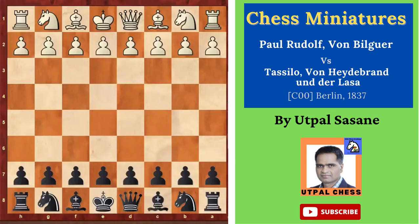We are seeing the game between Paul Rudolph von Bill Guerre versus Tassilo von Heidebrand und der Lasse, played in Berlin in 1837. Let's see the game.